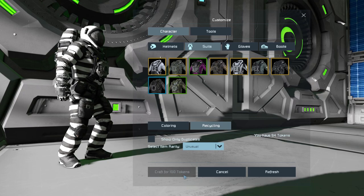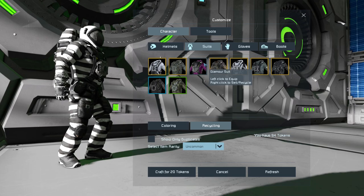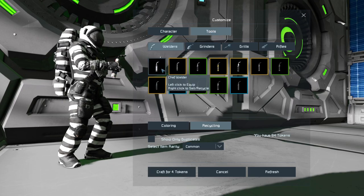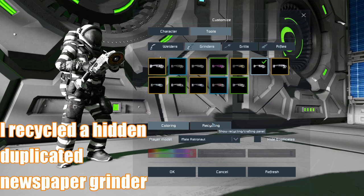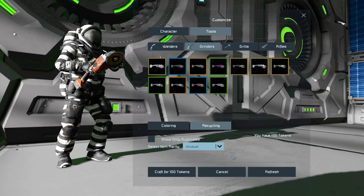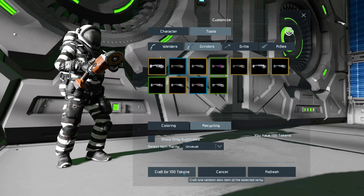Under crafting, you can choose whichever rarity you can afford. I'm only six tokens short of an unusual skin, so I need to find something I'm never going to use and recycle it. After doing that I should have exactly 100 tokens, and I'm going to try my luck and craft an unusual skin.